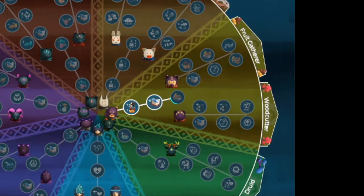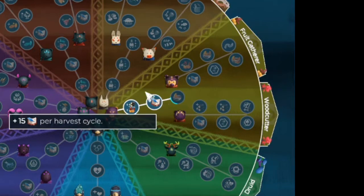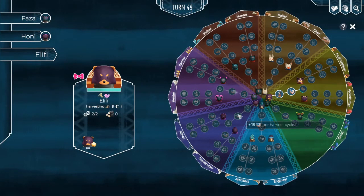But it's Elifi who's really made some progress. Now we talked about gaining knowledge and we're going to get into that a little bit more soon. But when you unlock the second rank of a gather skill, you're going to be able to gain 15 to 30 knowledge per harvest.